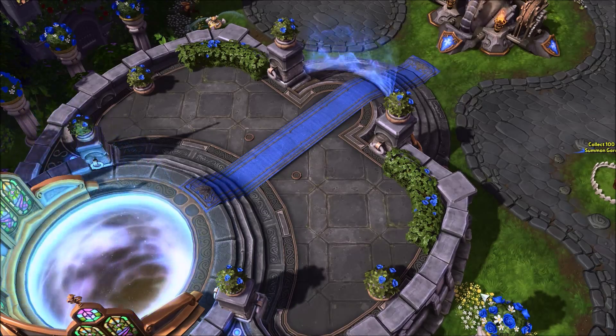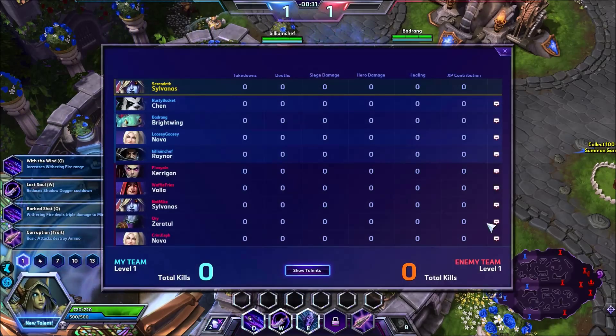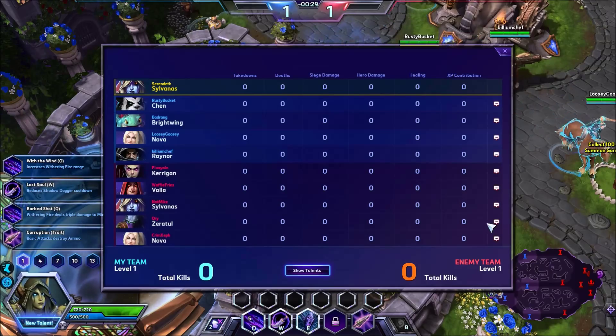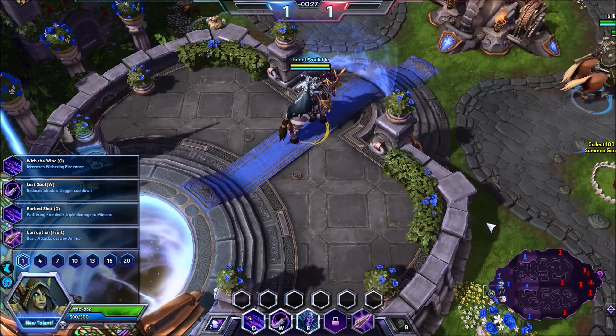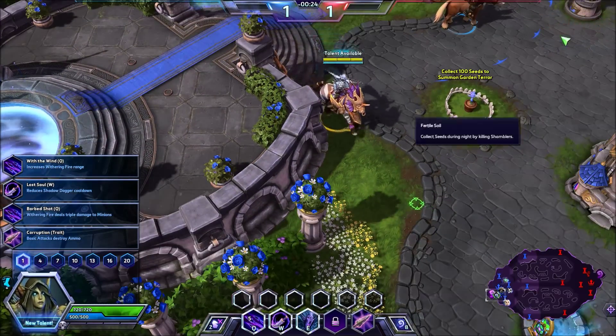Today we've decided to take a leisurely stroll through the Garden of Terror. My team: Sylvanas, Chen, Brightwing, Nova, Raynor. Enemy team: Kerrigan, Valla, Sylvanas, Zeratul, Nova. So they have double stealthy on their team, so I need to be careful about that.